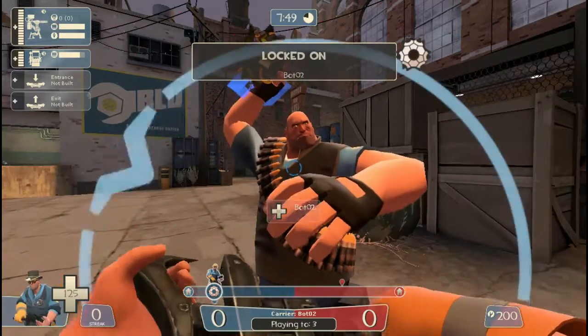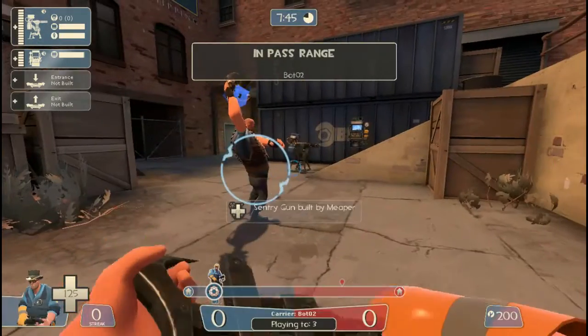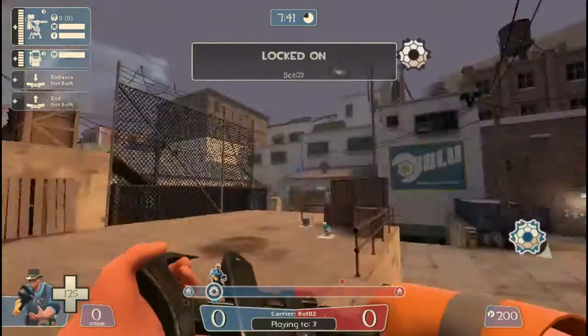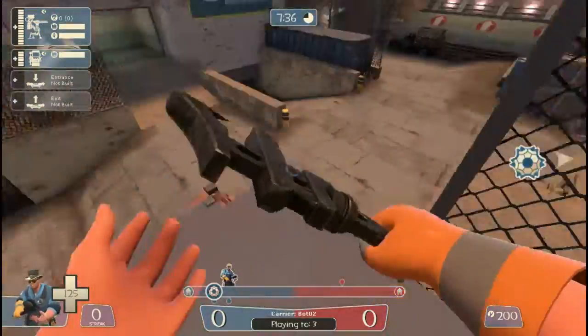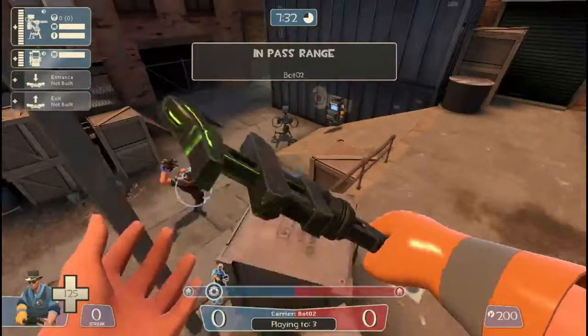Hello everyone, and welcome to a special little Team Fortress 2 video where we will be showing off how to do the Flying Engineer slam dunk here on Pass Warehouse. This also works on Pinewood — a little bit of foreshadowing for the video I haven't started recording yet.